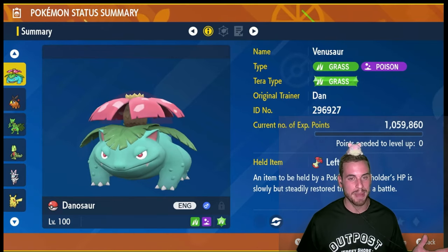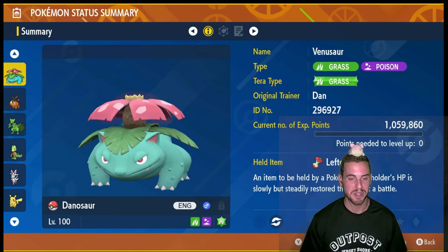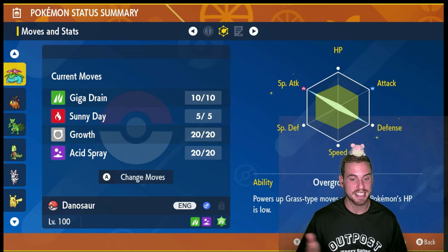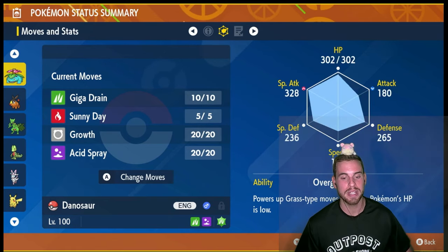I'm going with Terragrasp for some big super-effective damage, and the Leftovers held item for additional consistency in the early game for this build. The full build and strategy is in the description. You can see it has max special attack EVs, max defense EVs, final four HP, and a modest nature.